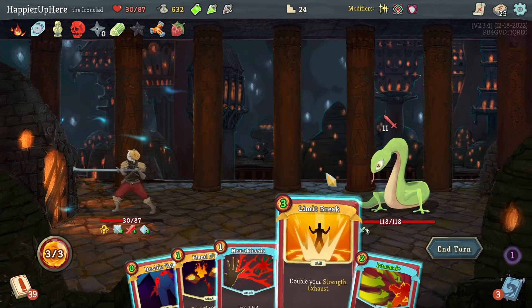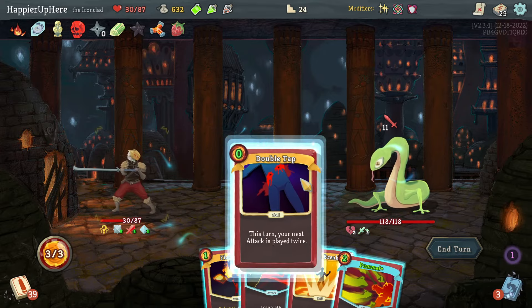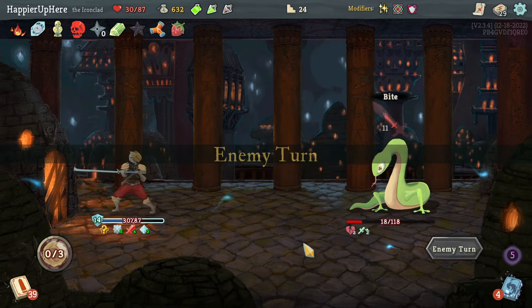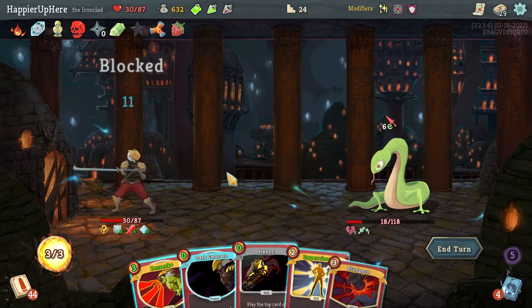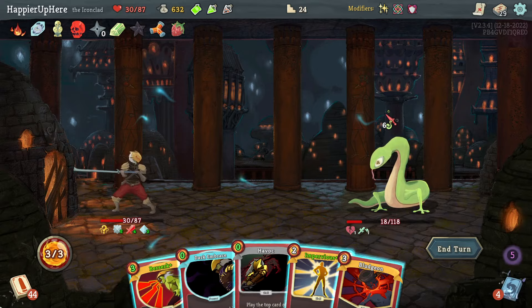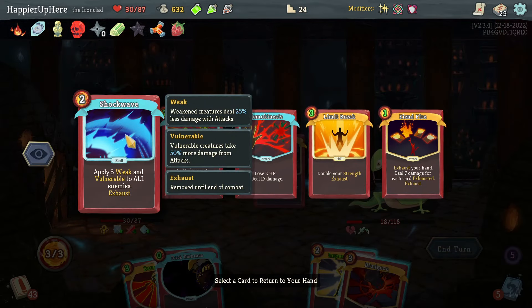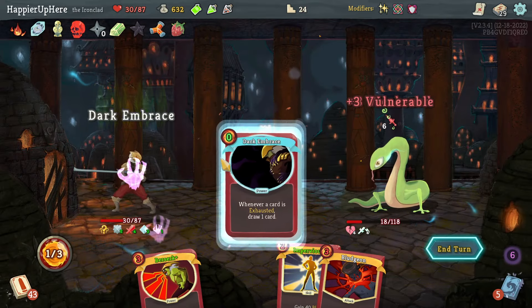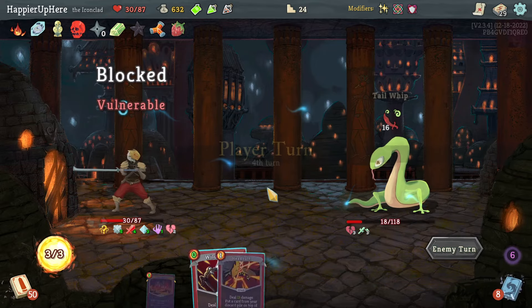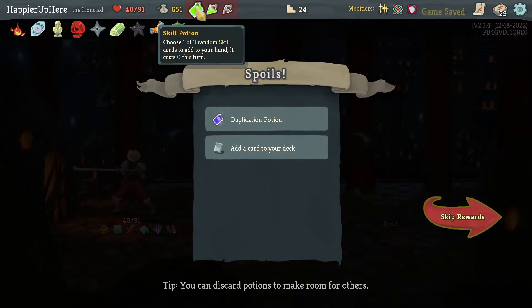Eleven incoming. Let's double play Pummel, then Fiend Fire. That's almost enough to kill. Next turn with the Feed — it's only 460 damage and vulnerability wears off soon. I'll Havoc the Exhume, which brings back Shockwave, so next turn the enemy will be vulnerable — meaning I should have enough to kill with Feed. I hope I didn't miscalculate. I didn't — beautiful! Got a Duplication Potion.